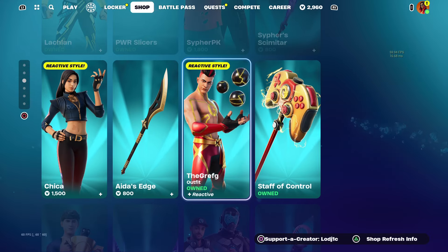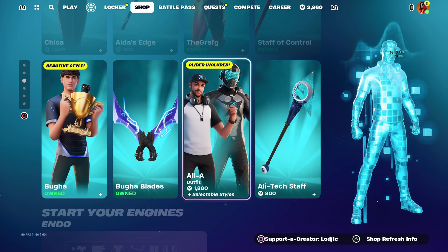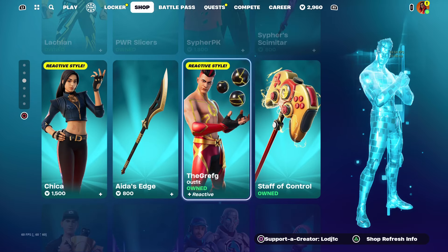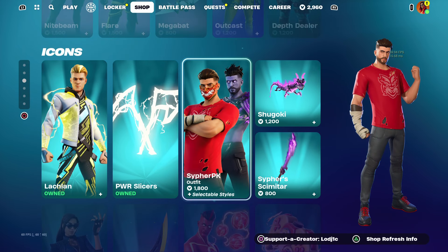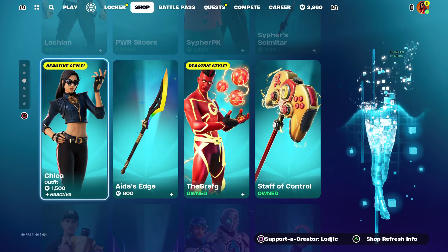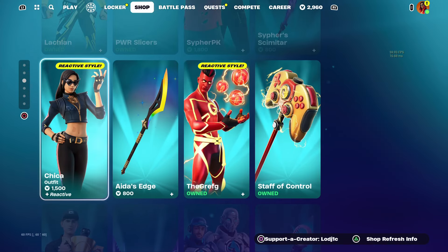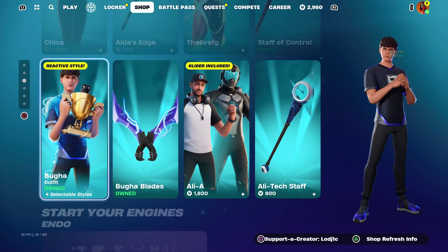The returning Icon Series skins include Lachlan, Cypher PK, GrefG, Chica, Booger, and Ali A. Out of these ones in the shop, let me know down below what your favourite is. My favourite is probably the Lachlan skin, maybe Booger — I'm not actually too sure. But I do actually own 3 of the 6 that are in today's shop.